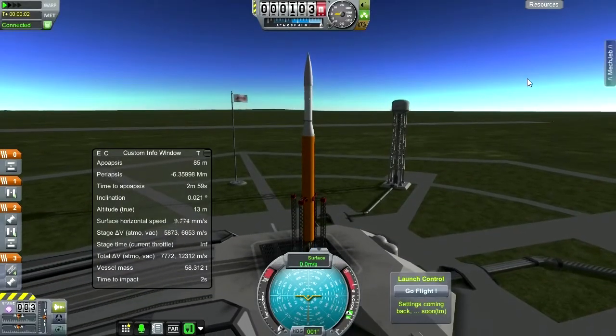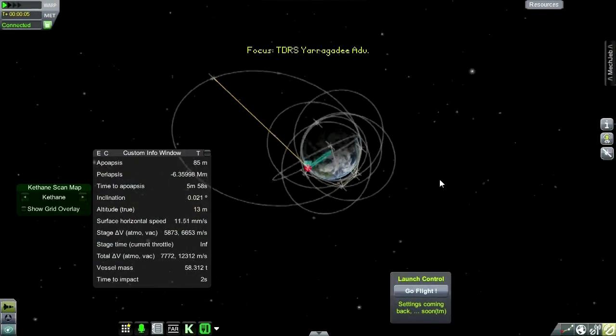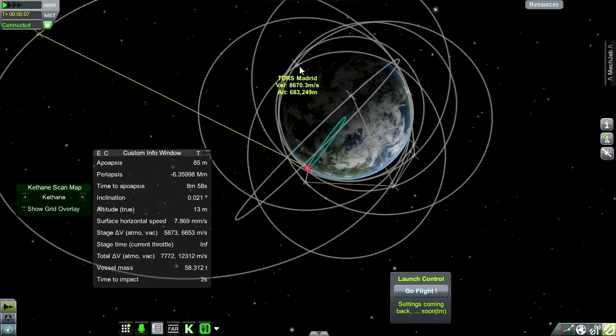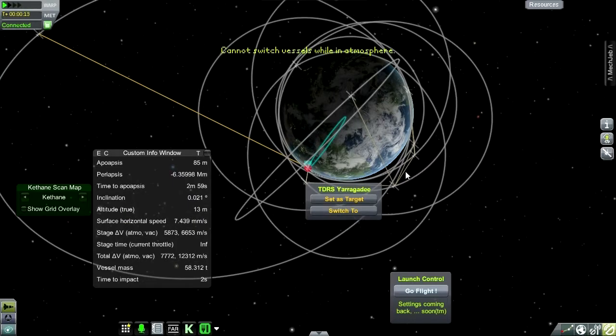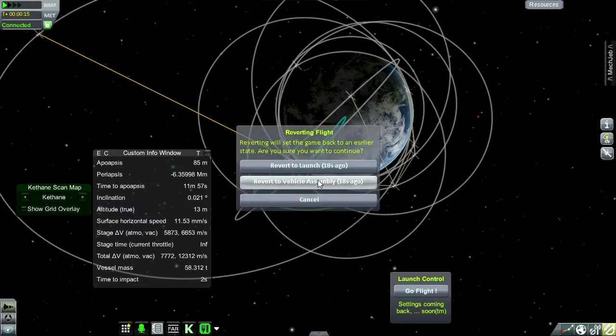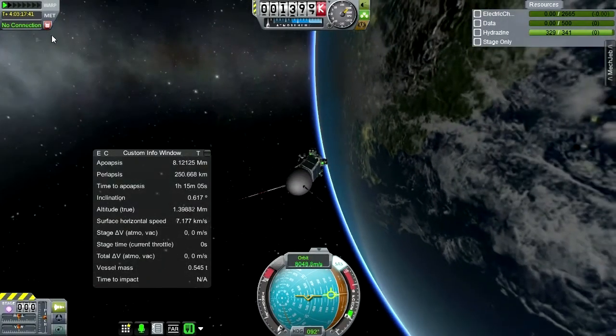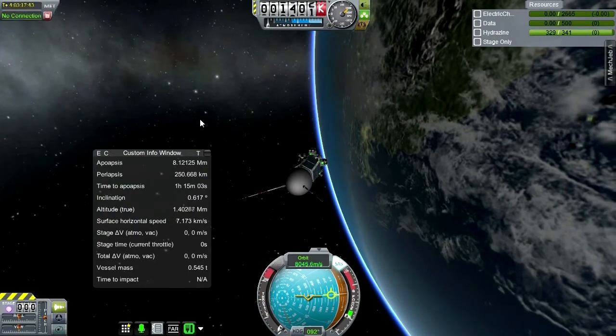We've got here but hold that thought - we do need to launch at the right time to get into a Uragadi position. Where is Uragadi? It's right overhead. Let's switch to it. Okay, we'll have to revert flight and go through the tracking station because it's not letting me switch vessels. I'm going to revert to vehicle assembly and then go to the tracking station. What we're looking for with Uragadi is - let's just wait until it's a whole number of days.